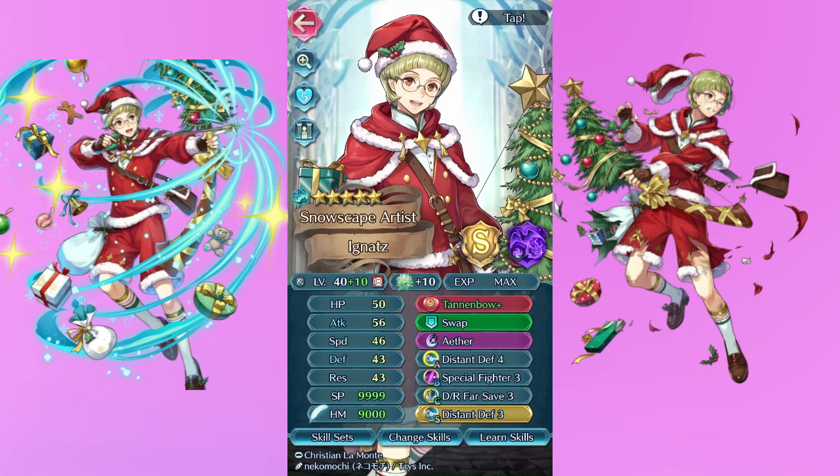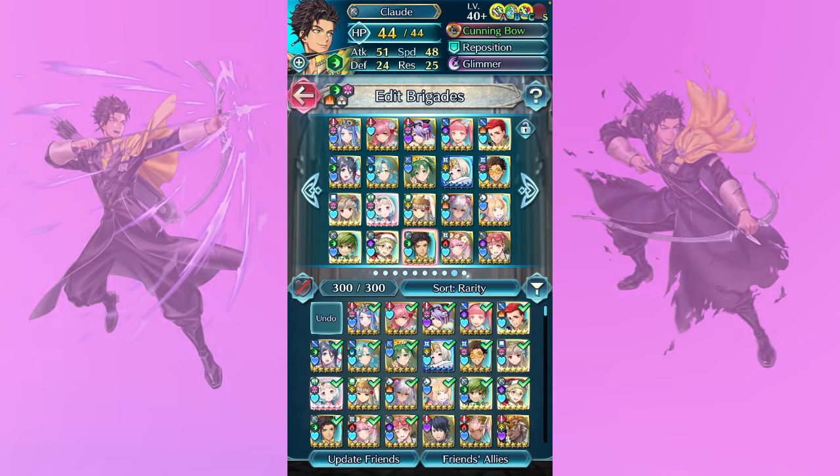Next up is my base Claude. I'm not a huge fan of base Claude's art, but it's Claude so I had to build him. Knowing I had the plus speed IV I decided to roll with it — I wish his riven was a little better but it's not. I haven't really gotten a chance to use it that much, but it's definitely not bad, so it's nice to see people kind of care about him again — although they immediately forgot. He also comes with Atk/Spd Catch as well as S/D Far Trace and Joint Drive Speed. My man does a hell of a lot of work. More Claude representation please — love him.